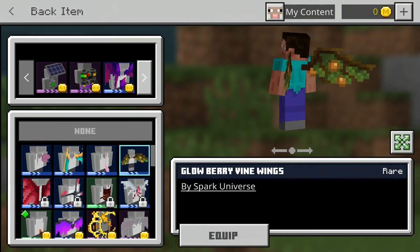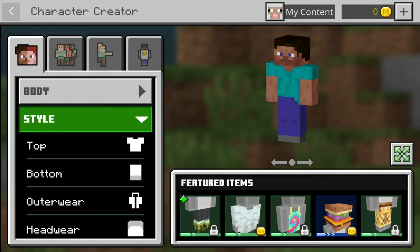Axolotl tail and glow berry vine wings. Okay, so this was my collection! All these items were free, so you can also get them. If you liked my video, please like and subscribe, and join my Discord. Bye!